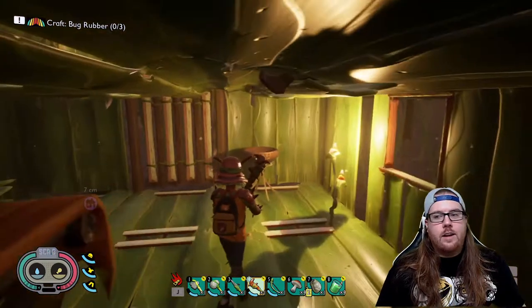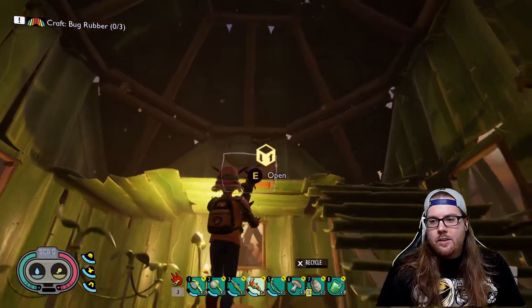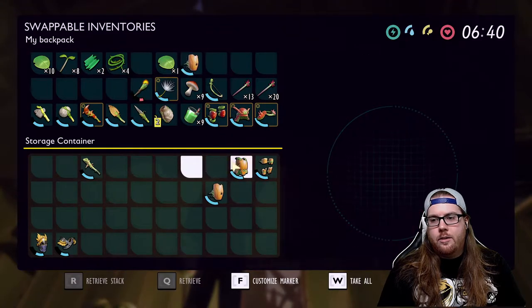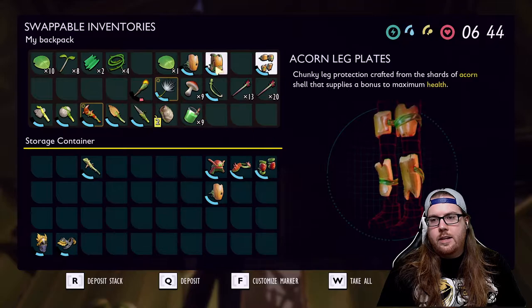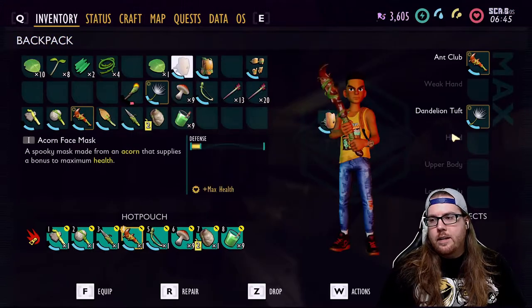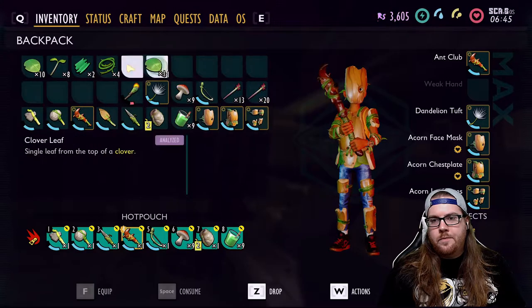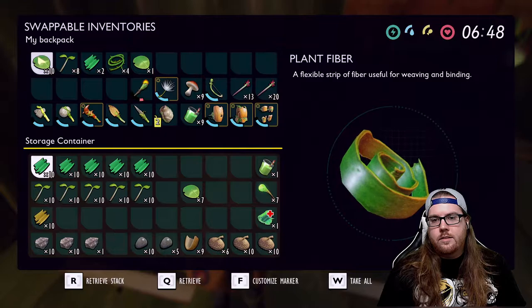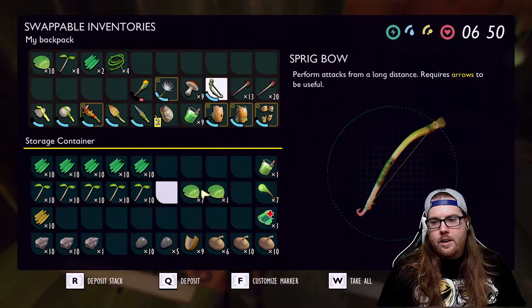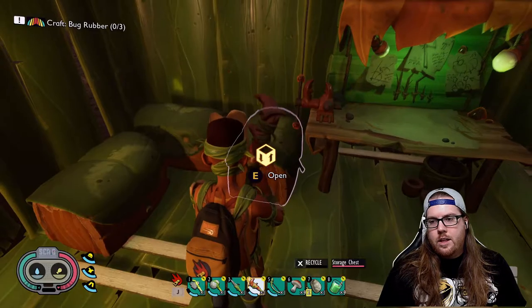In today's episode I want to try to start getting tier two items — I still can't remember what they're called. I'm going to have to kill some stuff, so I need to switch out my armor. Let me swap the acorn armor for the ant armor, store this away, and get dressed up again — head, chest, and lower body. My ant club's doing pretty good so it shouldn't be too bad. I've got mushrooms for food, so I think we're good to go.